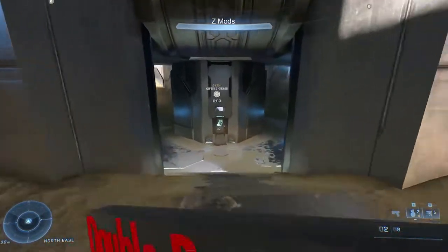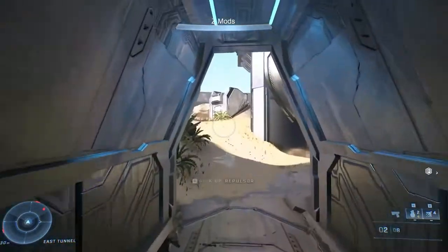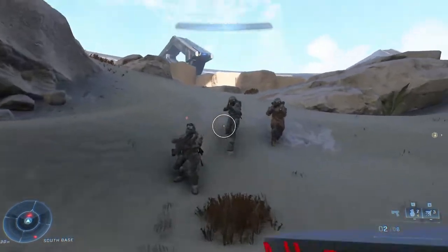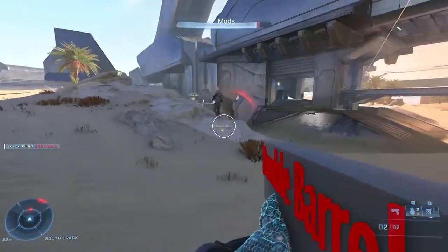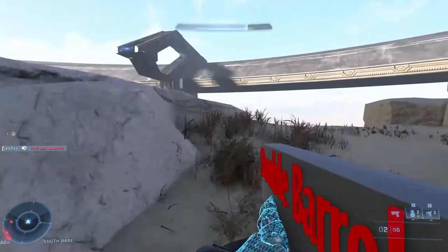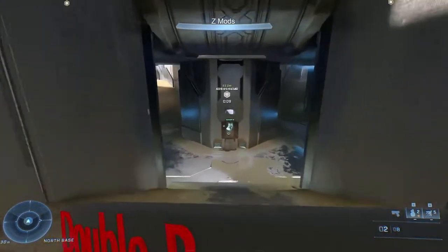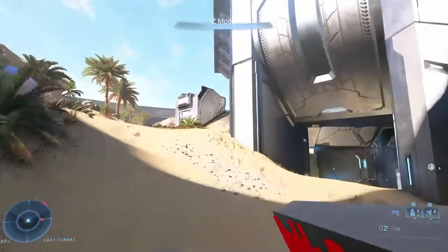The last weapon is apparently a double barrel shotgun. This one is absolutely hilarious because it's definitely the most unfinished of all of them, but you can literally see it says 'double barrel' on the model. I'm a little concerned — does that mean we're not going to get the classic shotgun back? I feel like this might be the one that fills the role of that powerful shotgun, and 343 might not want to add the classic shotgun back, unless they completely rework how it works.